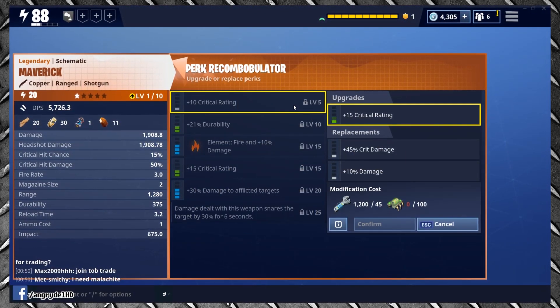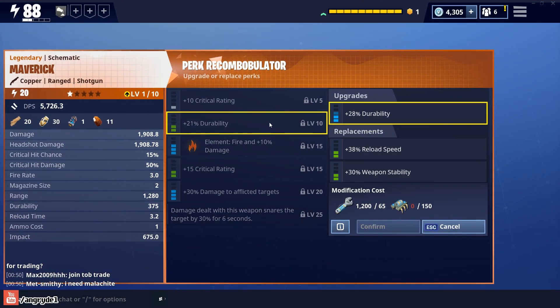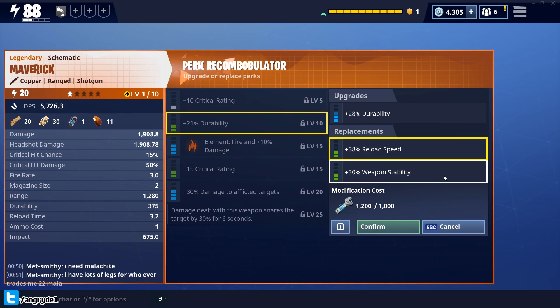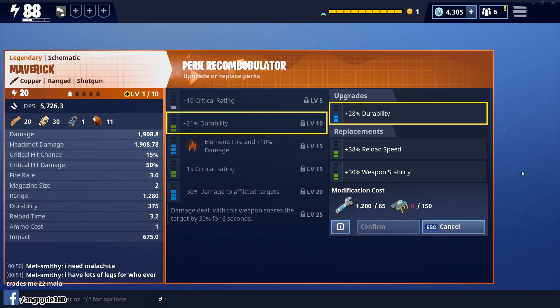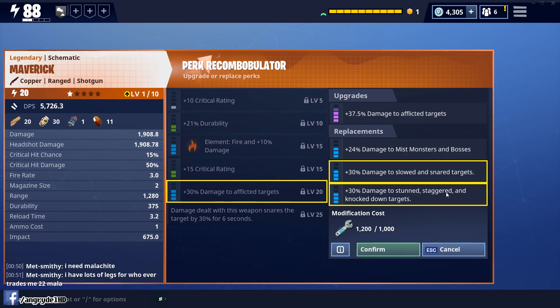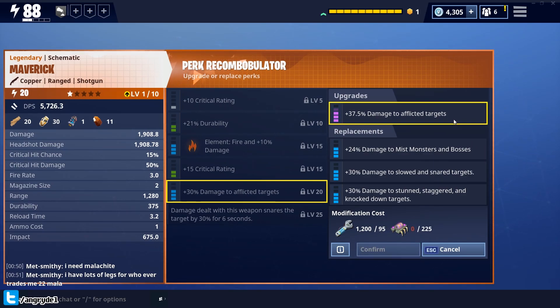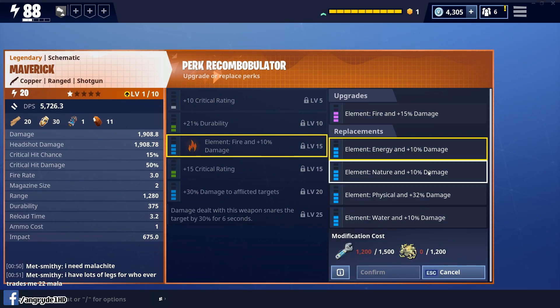So, for example, a Crit or Damage perk can either be converted into a Crit Damage or Flat Damage perk, or the existing perk can be upgraded. An Auxiliary perk — that is to say Durability, Reload Speed, or Stability — can be upgraded or converted in the same category. I was expecting to see Magazine Size in this category too; not sure if this is a glitch or if Magazine Size has a specific set of rules. Effect Specific Damage perks, such as Damage to Afflicted Targets, Damage to Slowed and Snared, Damage to Stunned/Staggered/Knocked Down, or the new Damage to Mist Monsters and Bosses perks, are all interchangeable, or the existing perk can be leveled up. Elemental perks can now be converted into any other element or increased physical damage, or upgraded for more damage.